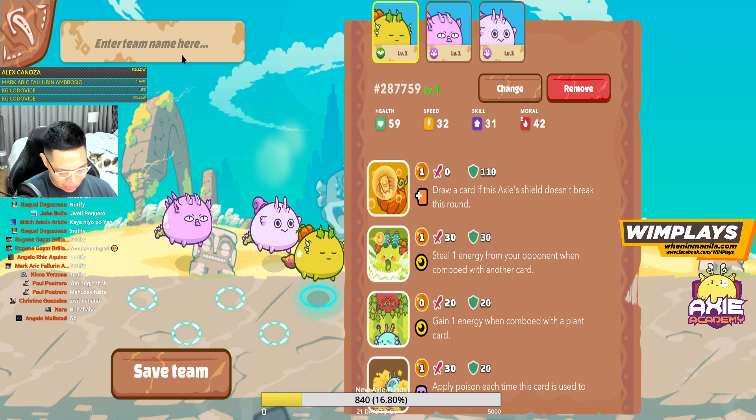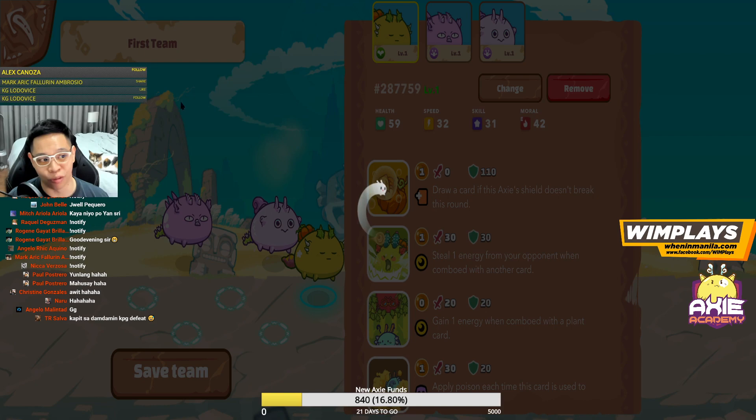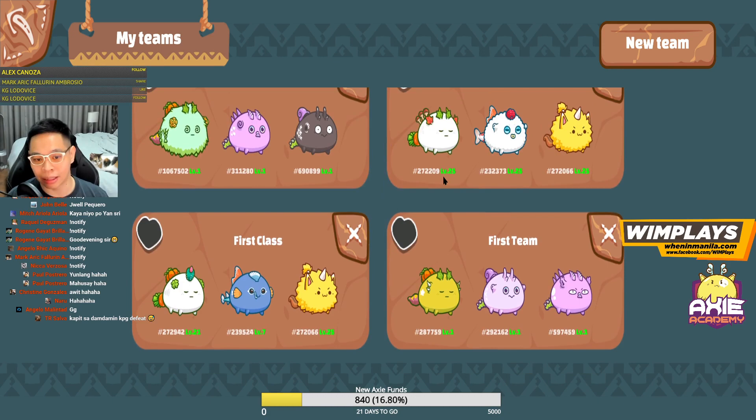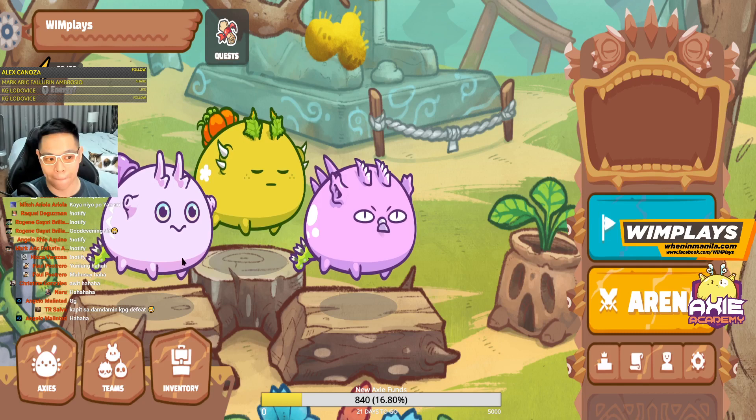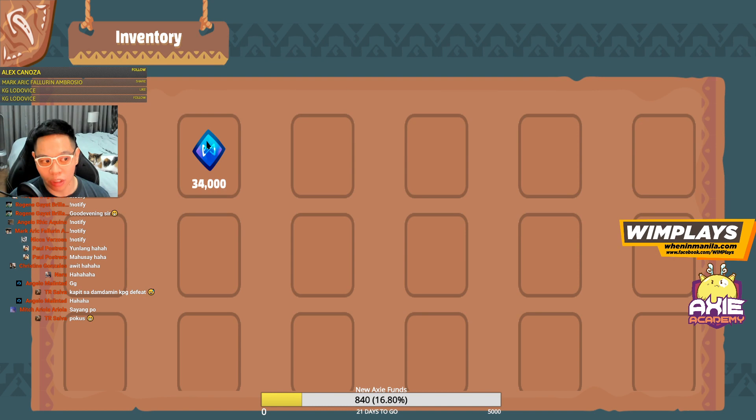Then you need a name — type in a name like 'First Team' — and save your team. It won't let you move forward without a name. Then you actually need to click on that team and hit Select. Once you hit Select, these are the three Axies we just picked, and now they will show up on the main screen. So that's Axies, that's Teams.